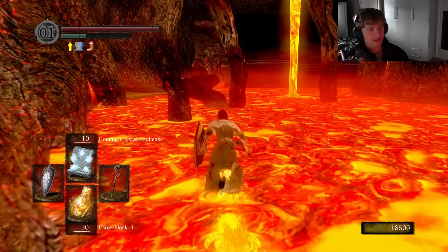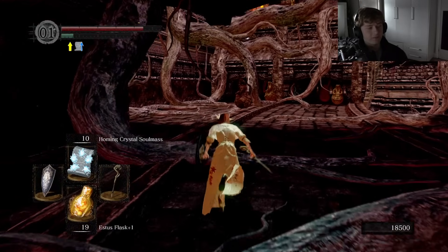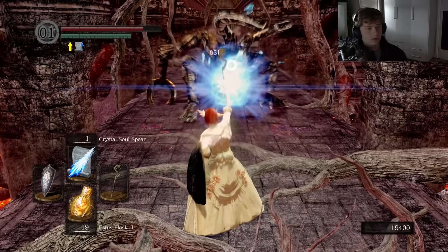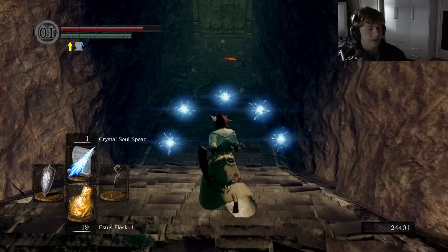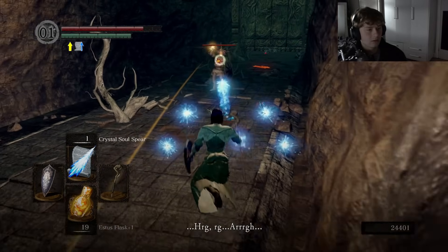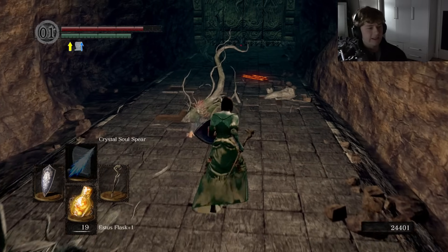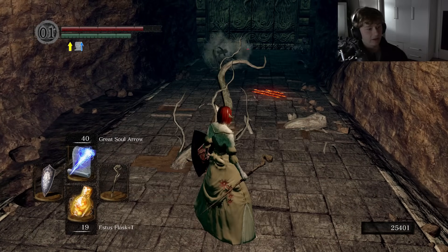This is why you want to get the sunlight maggot while you're here. All this could have been avoided if I'd just picked it up before going through the door — I completely forgot. And there's Solaire. We failed to save him. I just didn't want to offer 30 humanity.